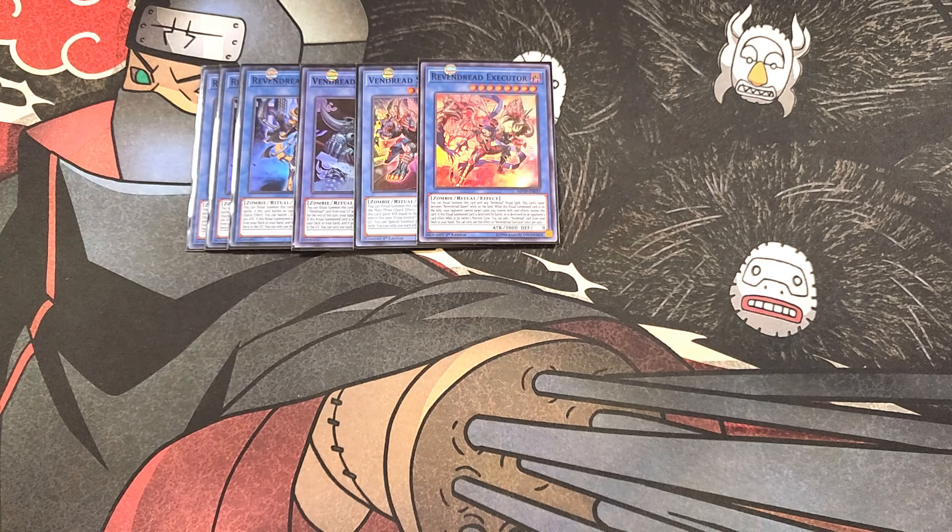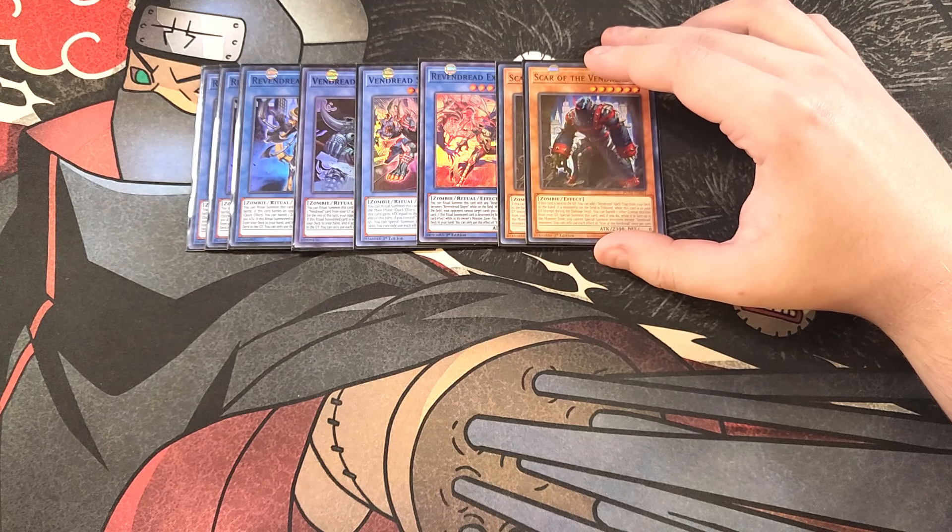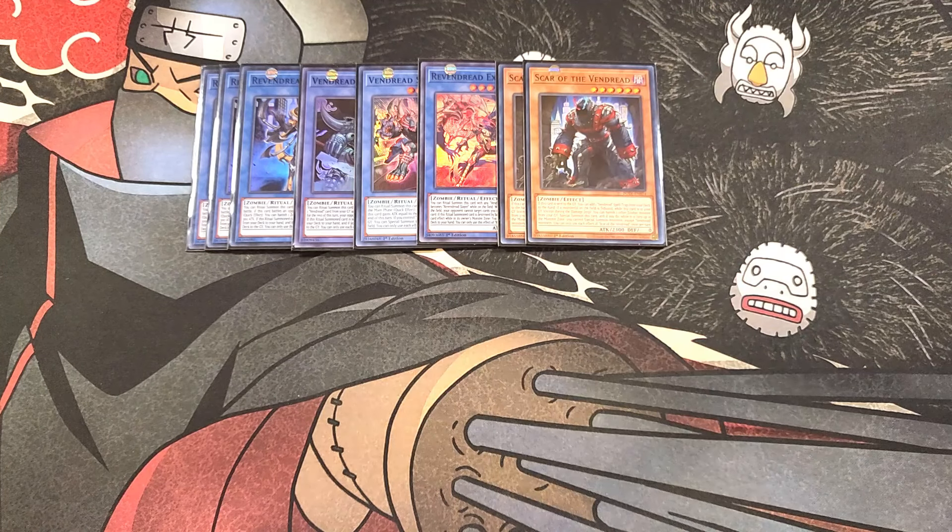We then play two copies of Scar of the Vendred. Scar is an amazing two-of in the deck. This card is usually sent to the graveyard, and you can add a Vendred spell or trap from your deck to your hand. If a monster on the field is tributed while this card is in the graveyard, you can banish a zombie monster from your graveyard and then special summon Scar. While it's face-up in the monster zone, you cannot special summon monsters except for Vendred monsters, which isn't a big deal since we can easily use it as ritual material.